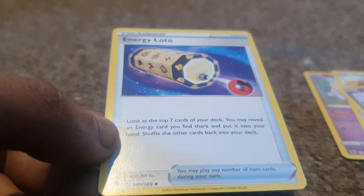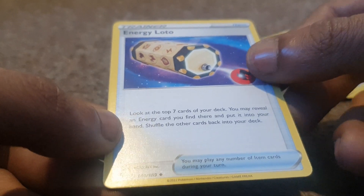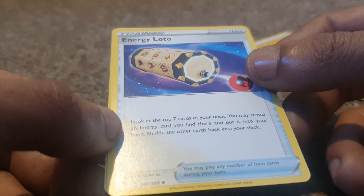Electric type energy followed up by the trainer item Energy Lotto: look at the top seven cards of your deck, you may reveal any energy card you find there and put it into your hand, then shuffle the other cards back into your deck.